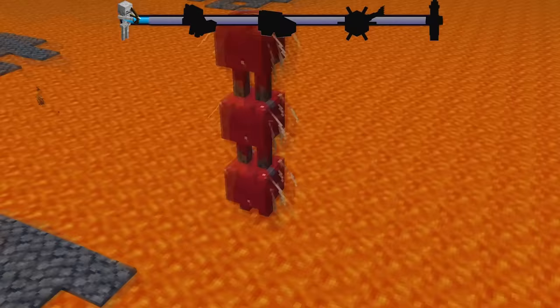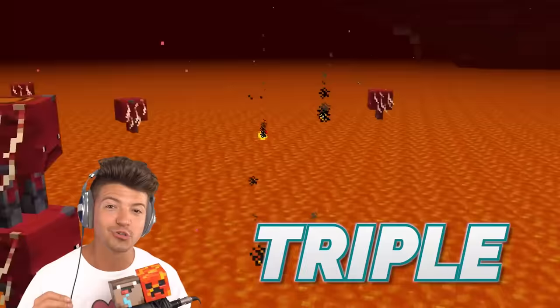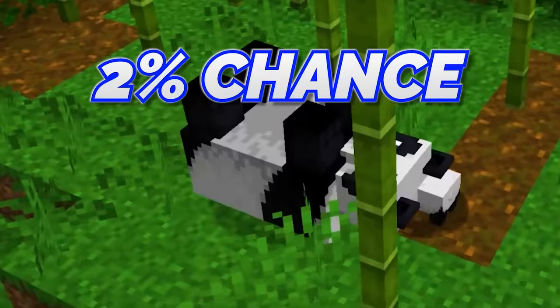Striders on top of each other. They have an 11% chance to spawn, but the more striders that are stacked on top of each other — for example, a triple — is even more rare than a double stack. But this is not even close to how rare the mobs are going to get later in this video.